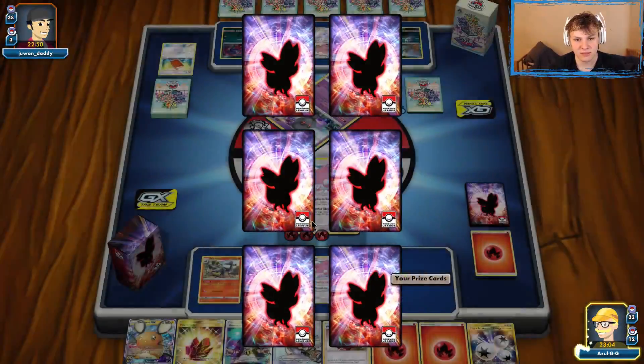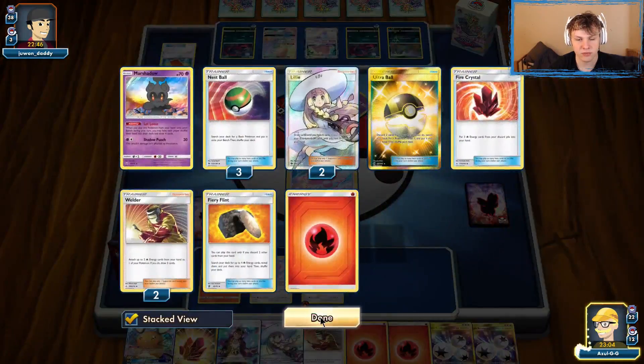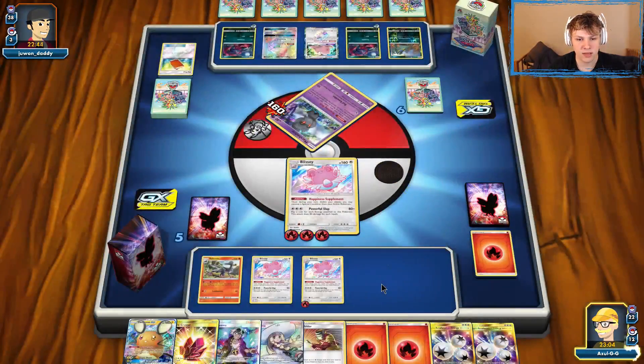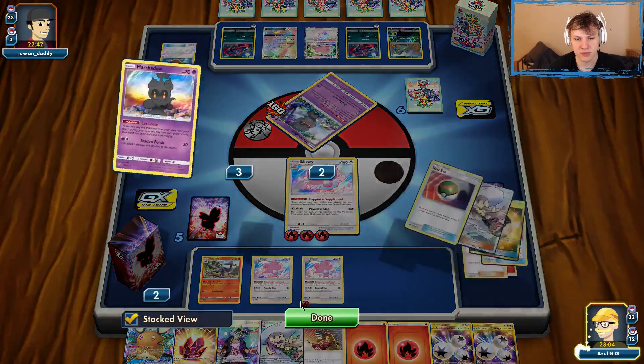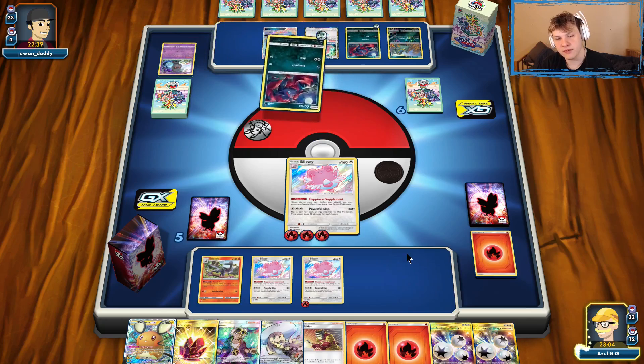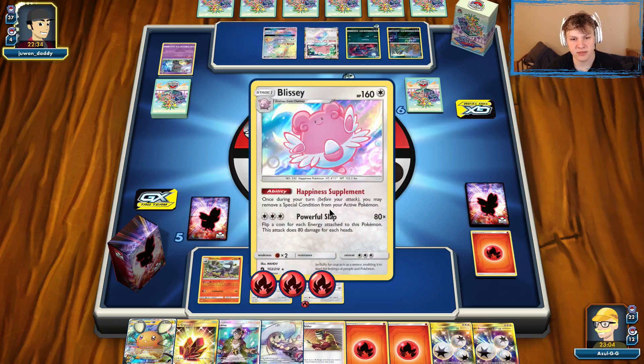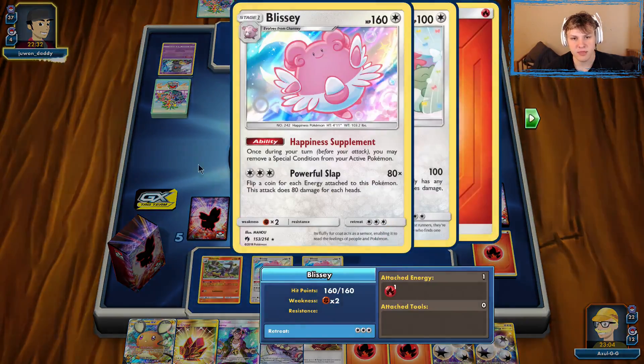Getting the knockout frees up our opponent's bench, which we don't really want, but I think the knockout is a little more valuable here. They don't have Muk quite yet, so we could still look to get Victini in play if we want those Reflips. We'll go with six Energy on this Blissey next turn to try and get the knockout and then Welder to the bench Blissey.